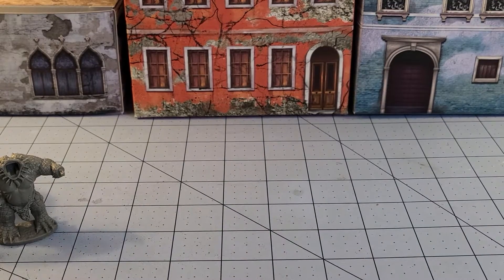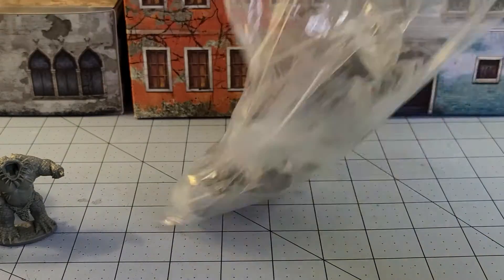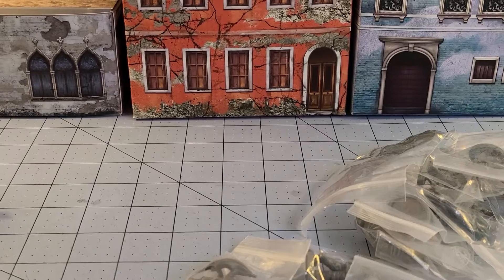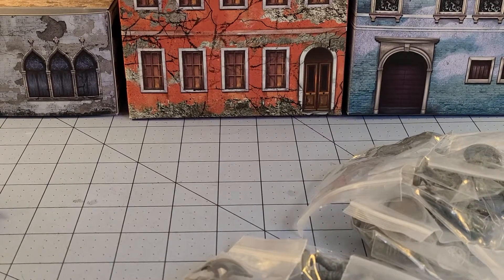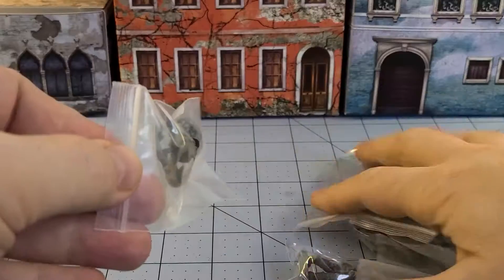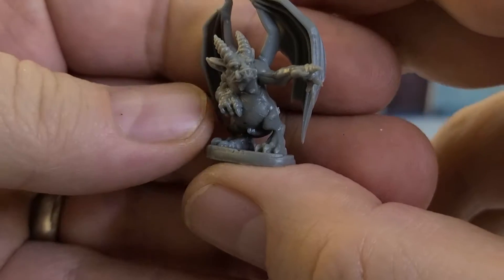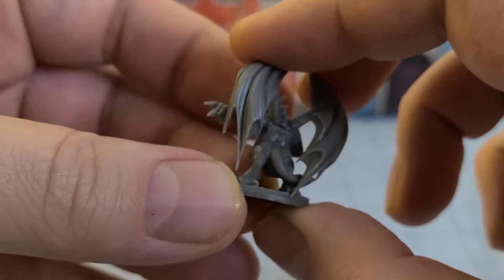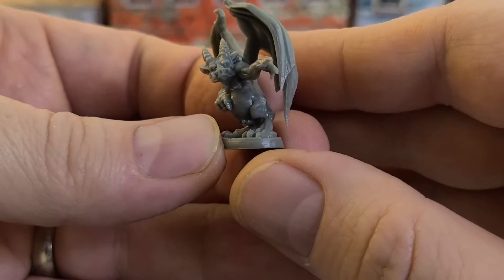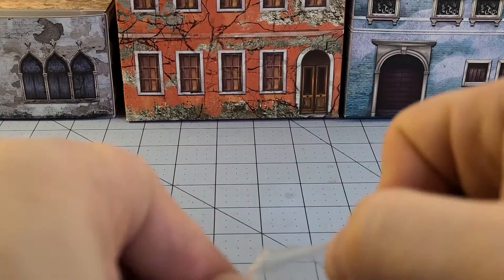I'm going to save Demogorgon for last. Let's see what's in this bag — bags full of bags. A little gargoyle, and it's nice to see that he's pretty sturdy. He's not bending over too far. I'm trying to bend him but he seems like he's going to keep his form. That's good to see.